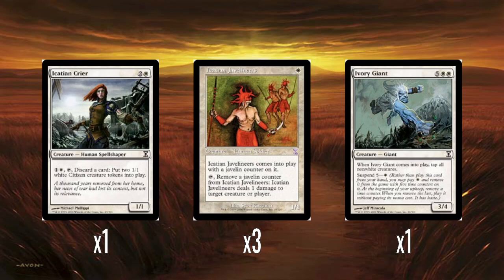A single Ivory Giant — five colors and two white for a 3/4. When it enters the battlefield, tap all non-white creatures. You can also suspend it. Suspend means you pay the suspend cost, it goes into exile with time counters, you remove one each upkeep, and when the last comes off, it enters play. Being able to cast it earlier via suspend means it's like a ticking time bomb. It can come in and potentially tap down your opponent's whole board and then swing for game. Seven mana for a 3/4 isn't super impressive on stats, but suspend helps a lot.